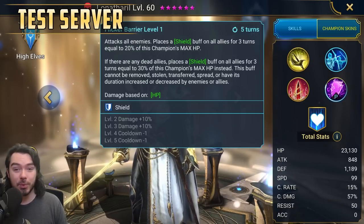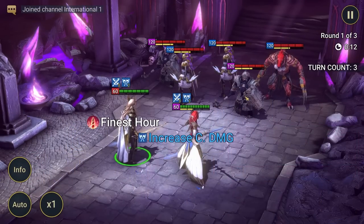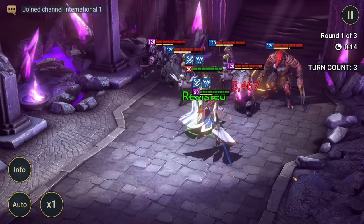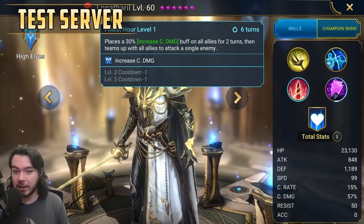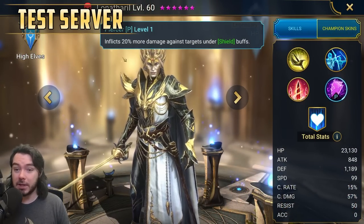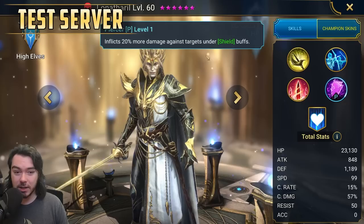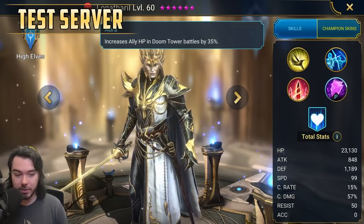His A3 ability, Finest Hour, six turn cooldown — books to a four turn cooldown. Places a 30% increase crit damage buff on all allies for two turns, then teams up with all allies to attack a single enemy. His passive, Piercer, inflicts 20% more damage against targets under shield buffs. He also has a 35% ally HP in Doom Tower Battles aura.